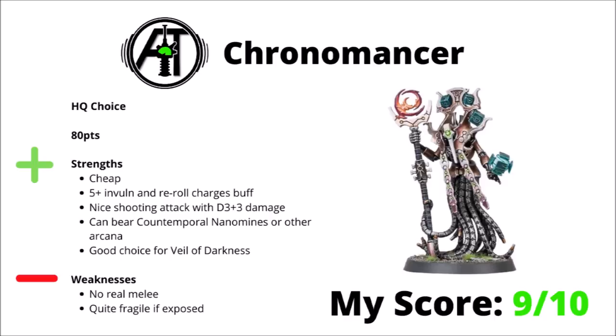Staying very positively, we come to the Chronomancer, an 80-point HQ choice — so very cheap to fill the slot — and it provides some really handy buffs for what you get. His 5+ invul and rerolling charges works really well with things like Flayed Ones, Scarabs, or Necron Warriors, and he even gets a nice shooting attack as well, chipping away each turn with a D3+3 damage anti-tank stave. He has the option for quite a fun Cryptech Arcana in the Cantemporal Nanomines that slows things down, and can be a good option for the Veil of Darkness as well — making one unit very tough, giving it reroll charges, jumping it to the other side of the board, and then you've put down a very tough unit in your opponent's drop zone with a good chance of making a charge out of Deep Strike. As with all Cryptechs, he's quite weak in melee and quite fragile if exposed — very much a buff character, not supposed to be a fighter — but for what you get he's absolutely excellent. I've scored him 9 out of 10; a lot of Necron lists tend to use this guy.